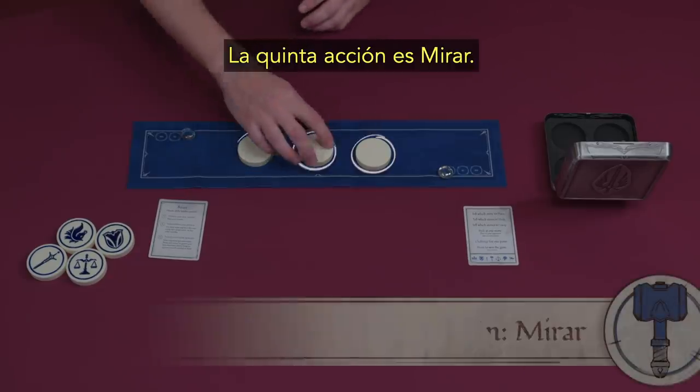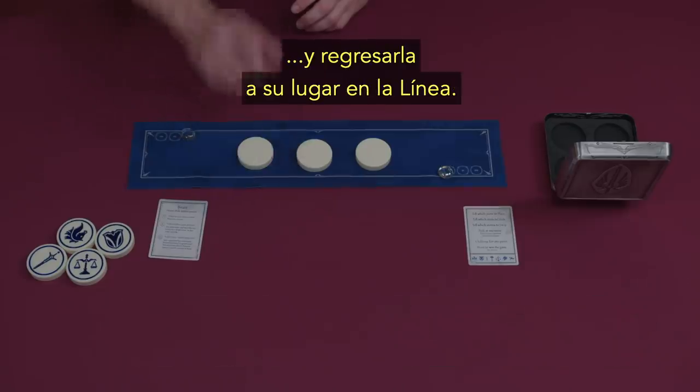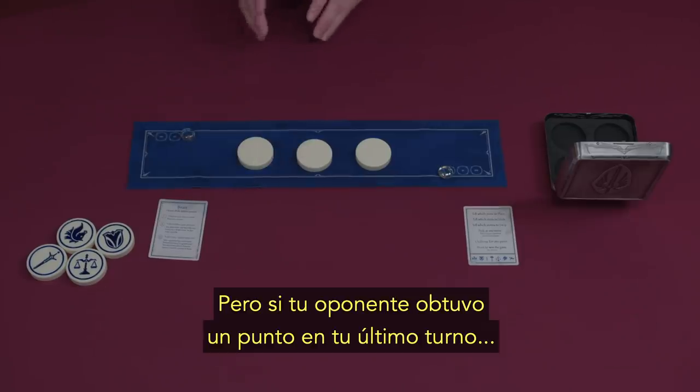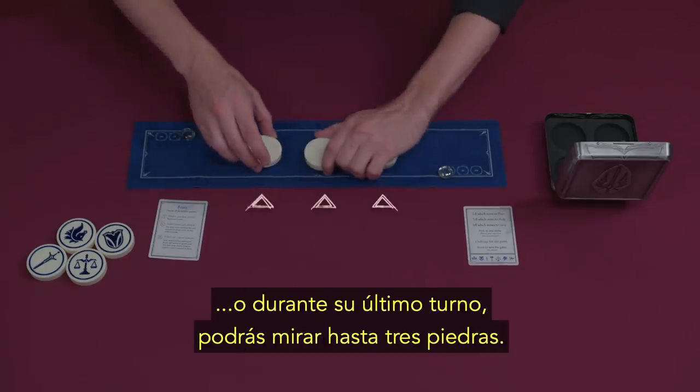The fifth action is Peek. You privately look at one of the hidden stones and return it to the same place on the line. However, if your opponent scored a point during your last turn or during their last turn, you can peek at up to three stones instead.